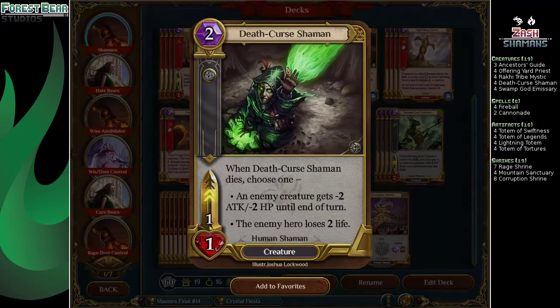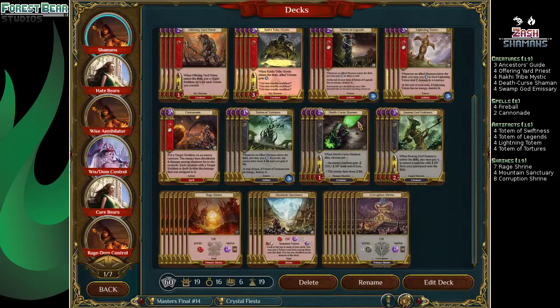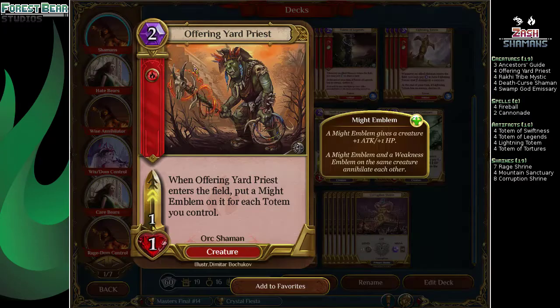4 Death Curse Shaman — by far the most playable Shaman, though never in a Shaman shell. It's a 1-1; when it dies you get to Noxious Fume something or make them lose life. But he is a Shaman, so he can trigger all our totems. And 4 Swamp God Emissary — it's a 3-2 Shaman for 3 mana, but normally you're paying 5 mana and he can return a creature with 1 HP from the graveyard to the field, which lets you buy back things. That's really all it needs to do.